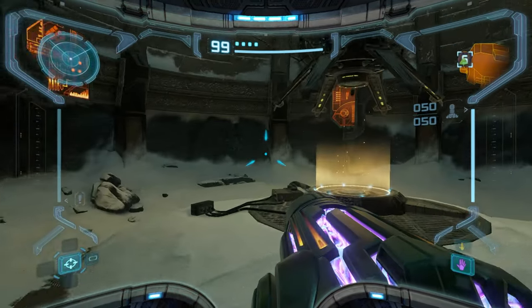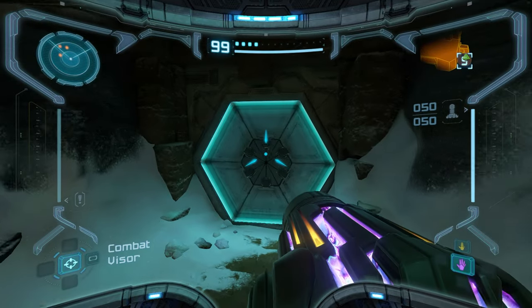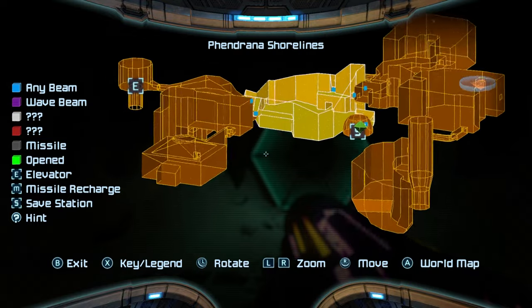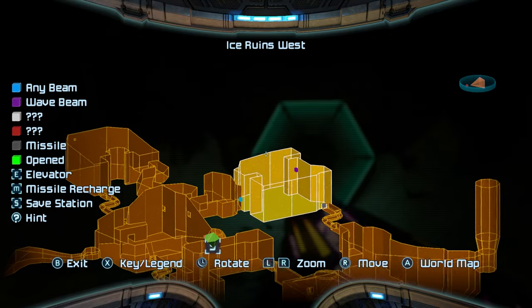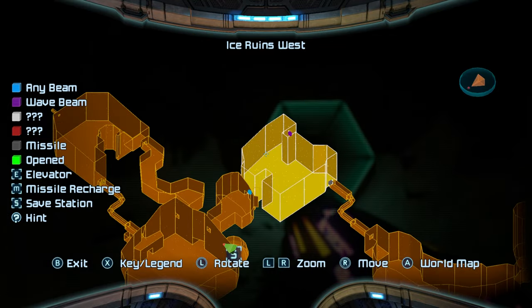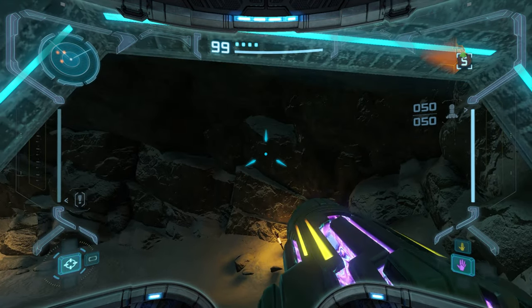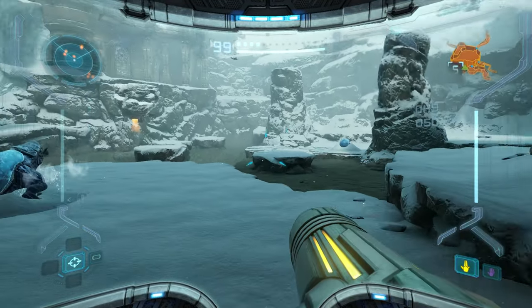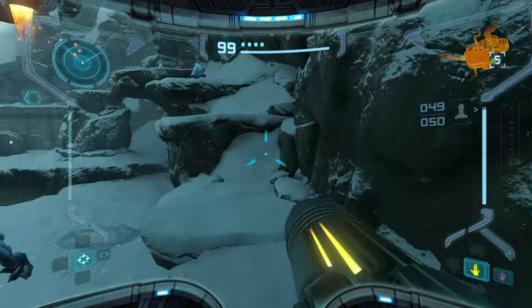Hey guys, welcome back to the channel - Metroid Prime Remastered part 5. Got the wave beam in the last episode, so now we get to go to the labs. The pause menu looks nice - logbook entry is at 43%, we're almost at 50% already. Items at 21%. On the map, we need to go to the area right above the save space. Getting used to switching beams is a little strange. Still quite laggy coming into this room, but I think it's inevitable because it's so big.